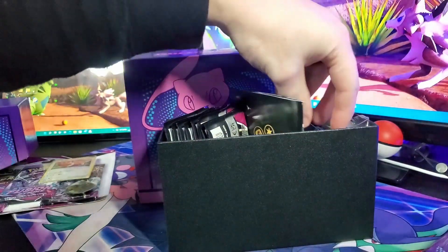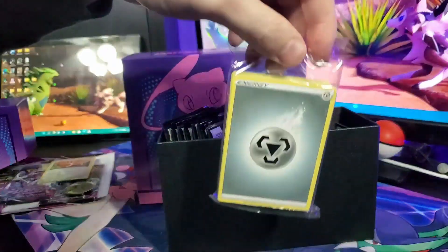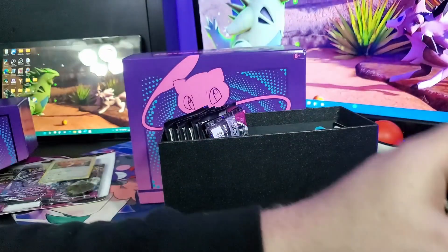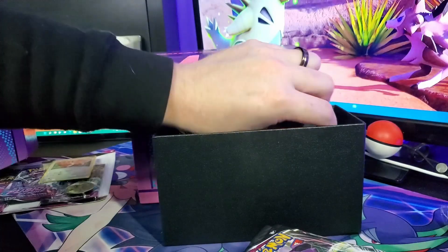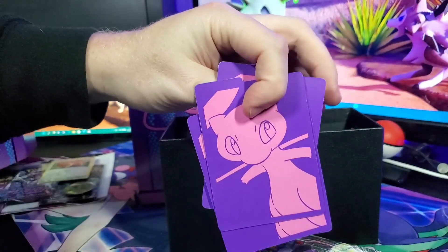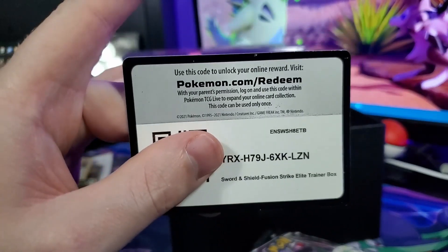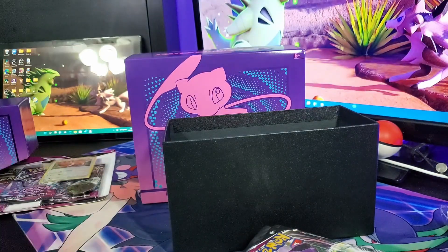If you watch my VGC series, you'd see that I use the blue and purple a lot, so I am digging the colors for these. We got our poison and burn counters, we got the sleeves — sleeves are going to be nice. Our brick of energies that we never use, the rulebook that we get tons of, and the dice — look at those dice, those are beautiful. We have our eight packs of Fusion Strike. Here's the code for one of the elite trainer boxes.